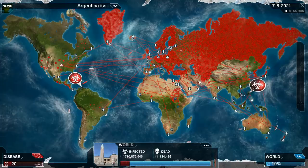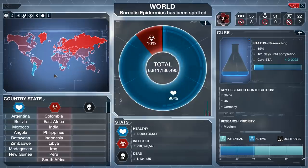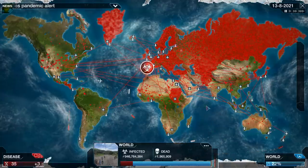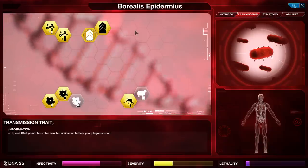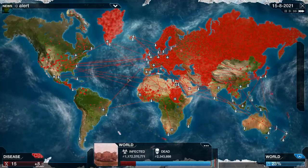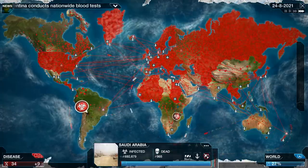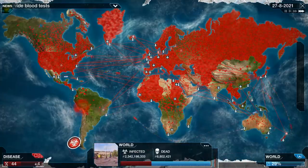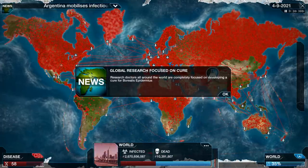I'm mostly just worried about Madagascar. We need to get critical mass in Saudi Arabia since they have a boat that gets down there. We also need a bit more critical mass in Southeast Asia to get into New Guinea. We did get into the Philippines, so it's New Guinea and Madagascar left. New Guinea I feel like we've got a good chance. Madagascar — I don't know, maybe. Most people have not really been shutting down their ports yet, which is surprising. I'm going to go for drug resistance again — even though most of the countries we are trying to infect are not wealthy, it should help me spread a little faster in places like Saudi Arabia.